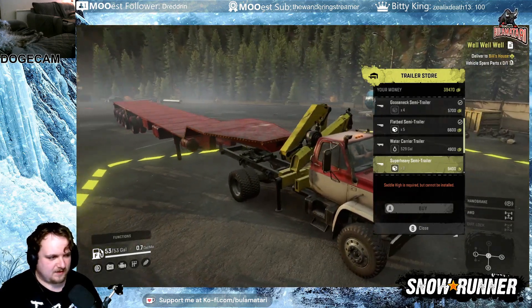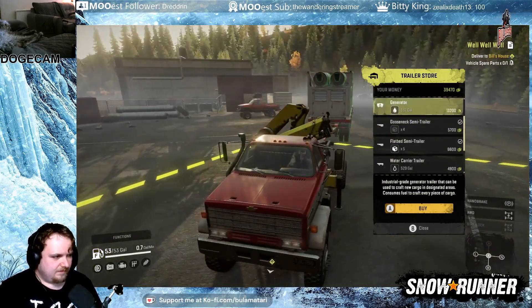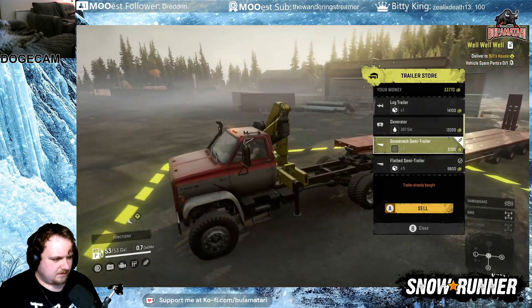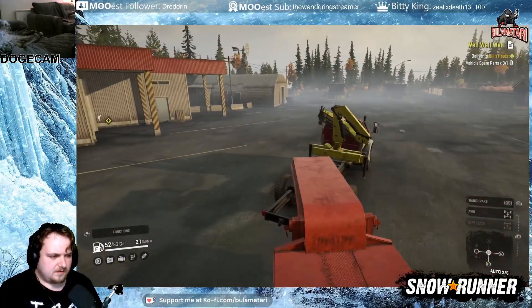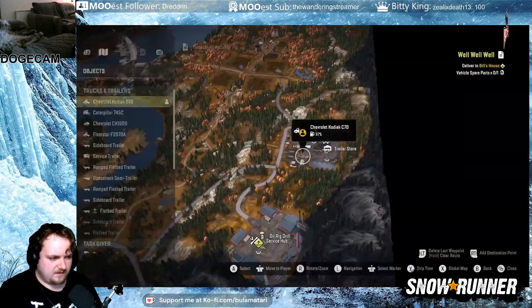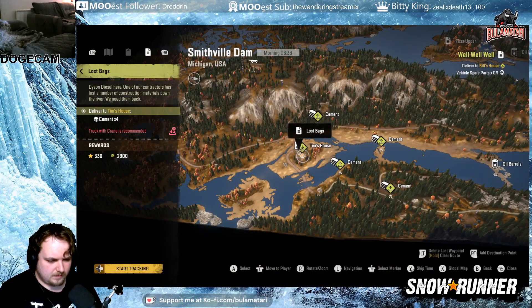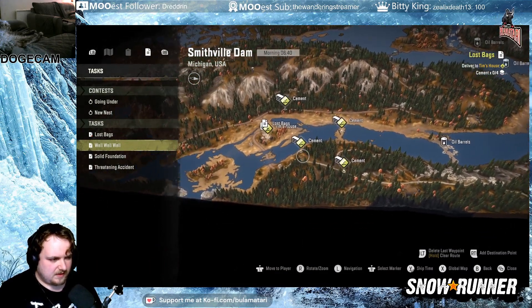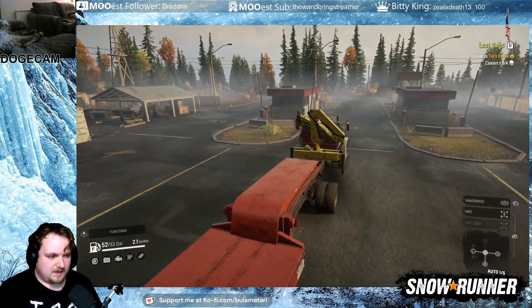Super heavy semi has got eight slots — that's ridiculous. We'll get a gooseneck. Hopefully we'll be able to pop stuff on the back of this. So I think before we do the vehicle spare parts one, I'm going to do the cement one. Right, so we need to grab two cement there and two cement there. That one's going to be a pain. I know the way to go.